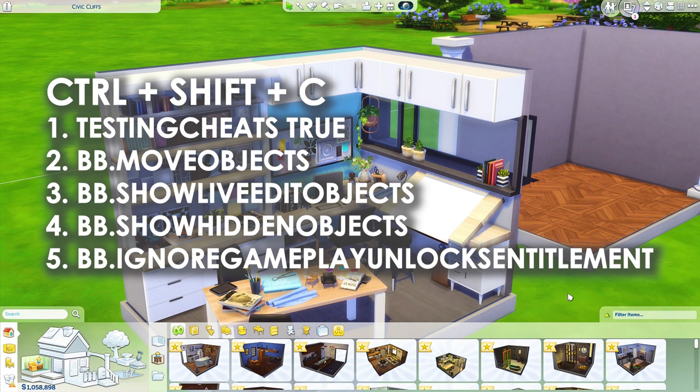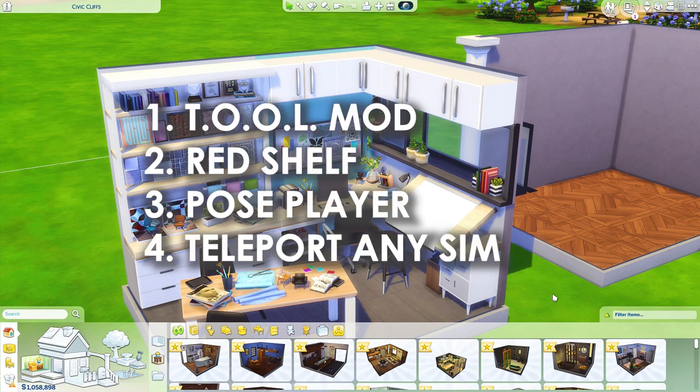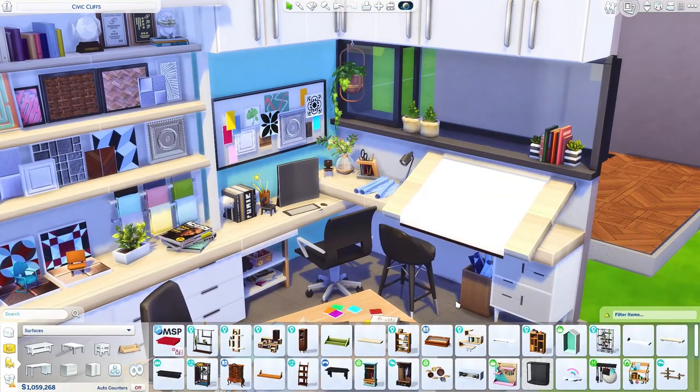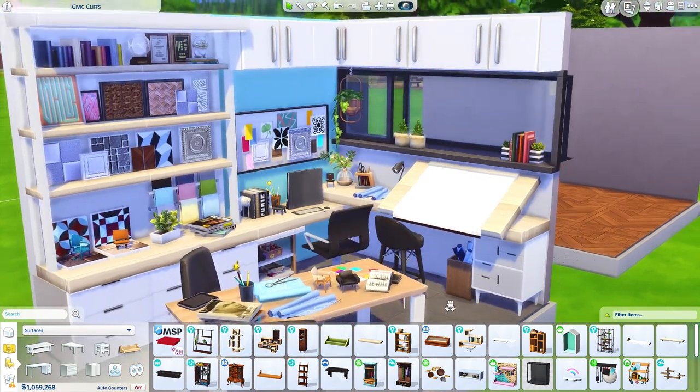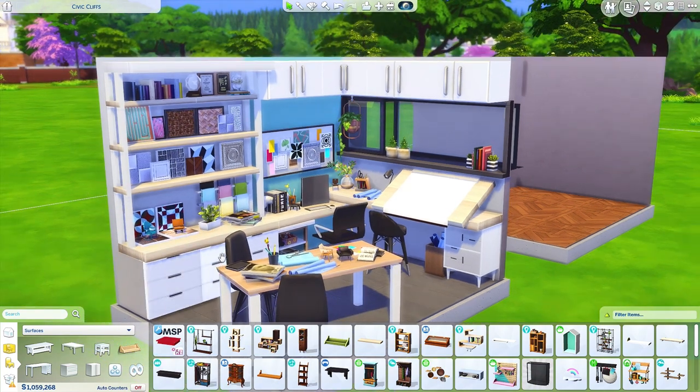I would implore you guys to turn on your cheats, and I also use a bunch of mods so I highly encourage you guys to get Tool Mod and Red Shelf. And for your sim, if you want to put a sim in the scene later, the Pose Player pack and Teleport Any Sim. It's important to note that I used multiple packs to create this, but you can actually recreate this with just the base game, and I will show you how I did this in a bit.